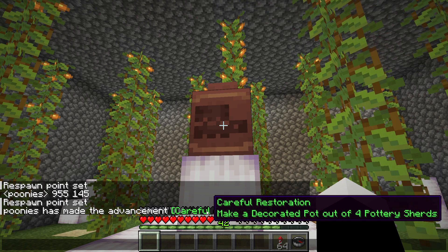a brush on suspicious sand and gravel until you have 4 pottery shards of any type, and then combine them in a crafting table to make a pot that is decorated on each side and get the advancement.